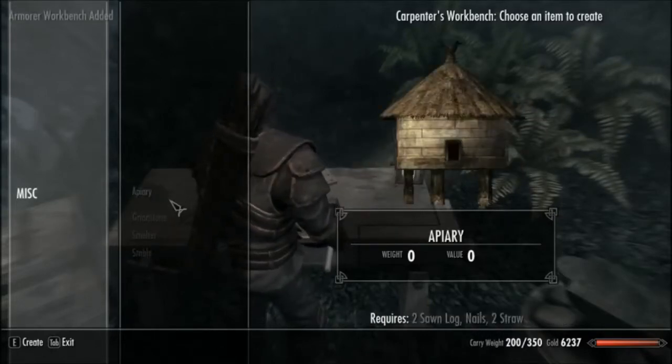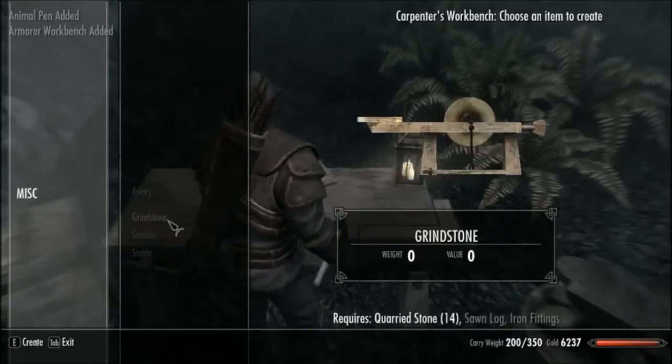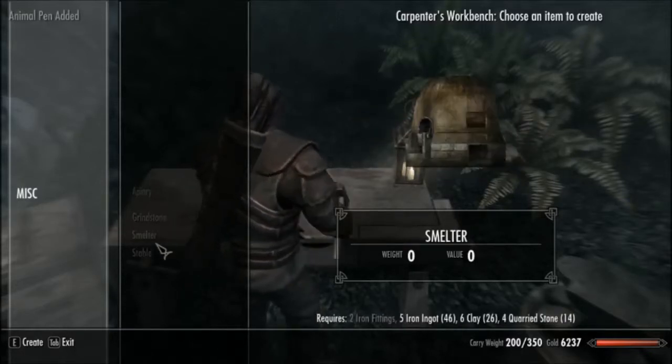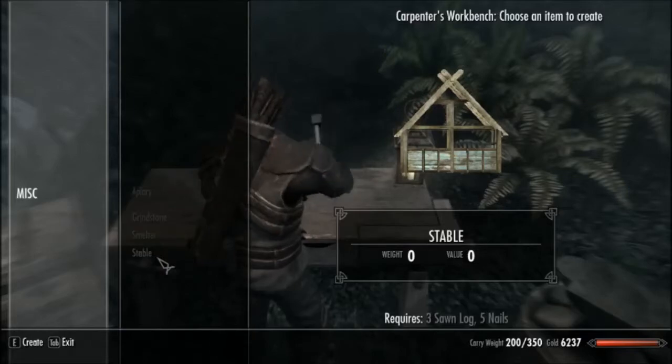Let's just build... I don't have any saw logs or iron fittings. Two iron fittings needed. Just go ahead and buy those — we have 6,000 gold.